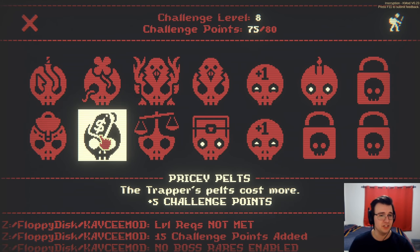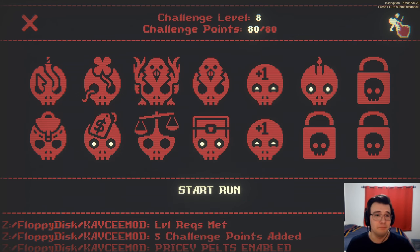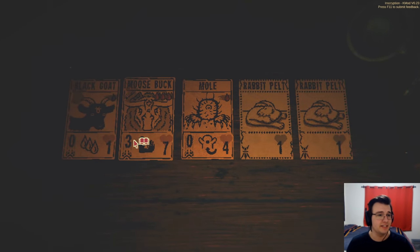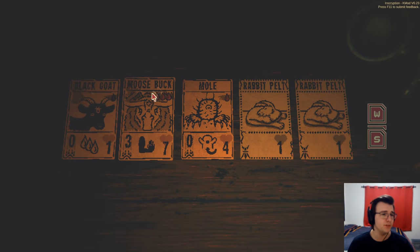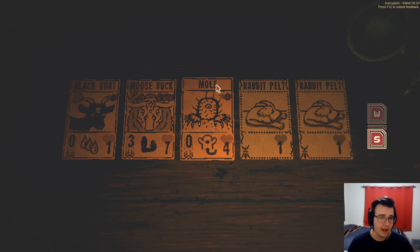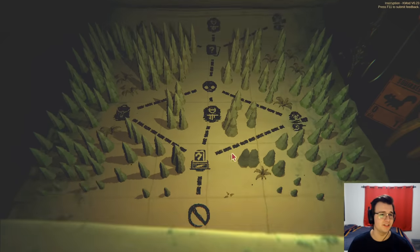With these modifiers, I'm gonna go no boss cards and I need five more. I think that's gonna be the trapper's pelts costing more — it's mostly gonna be difficult due to this new deck. But hopefully I can make it work because this deck seems really interesting. It's got a black goat which gives three blood when sacrificed, and a moosebuck — a three-cost card — and a mole to let you stall for it.